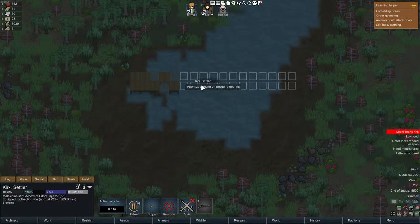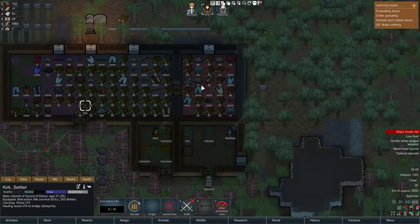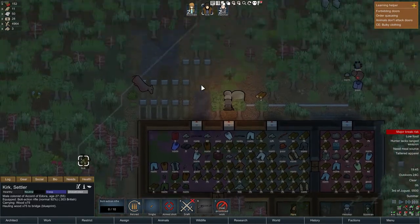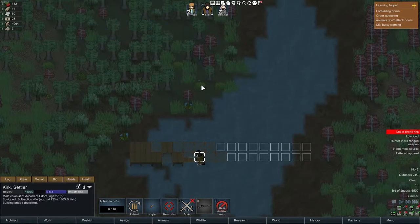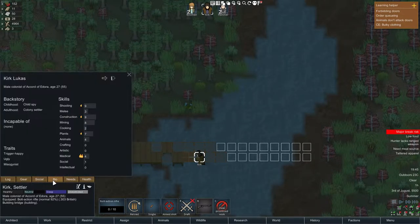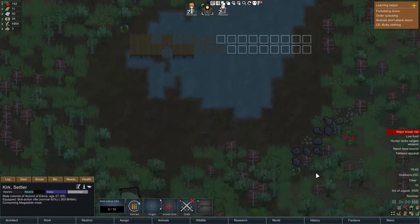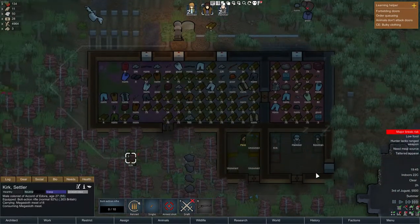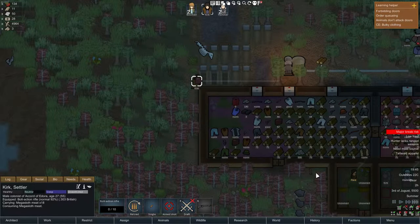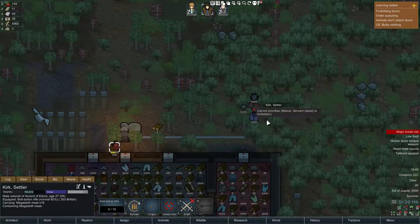Okay Kirk, help him — he clearly can't do it on his own. And you clearly can't either. Although he got a 9 for it — weird. Let's recruit this guy.